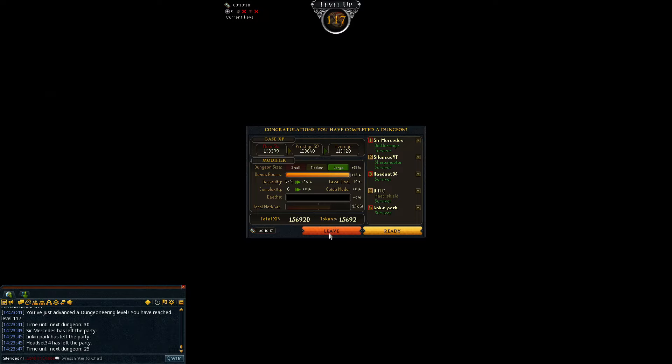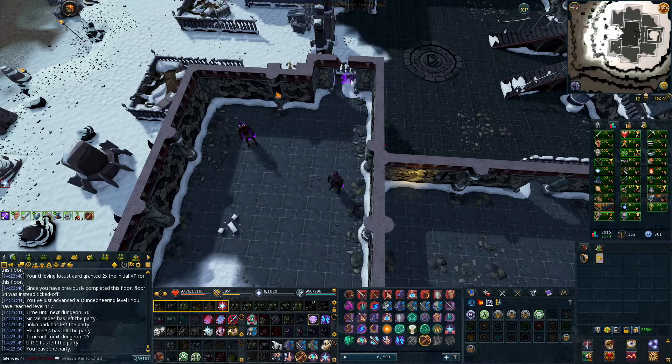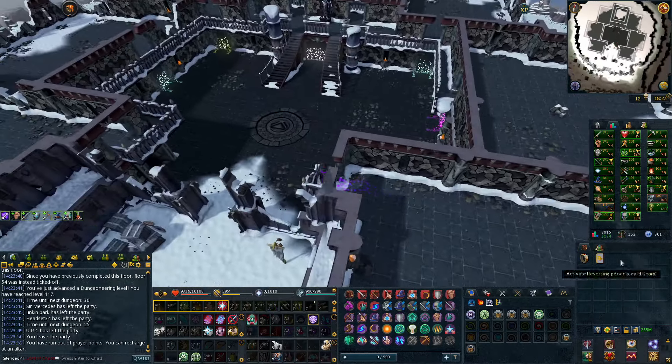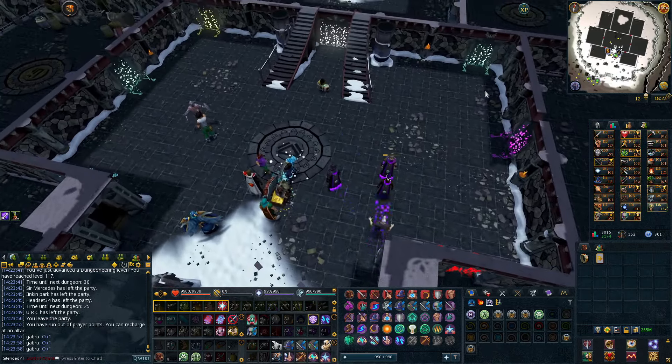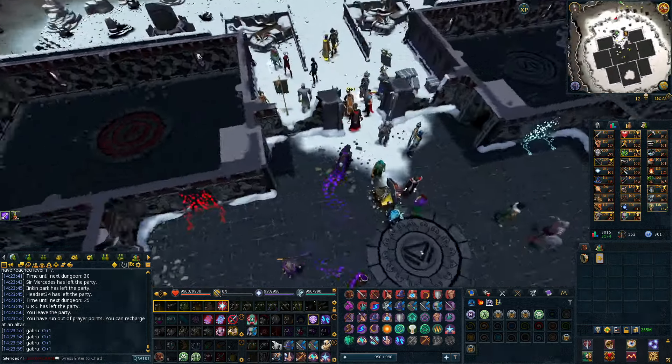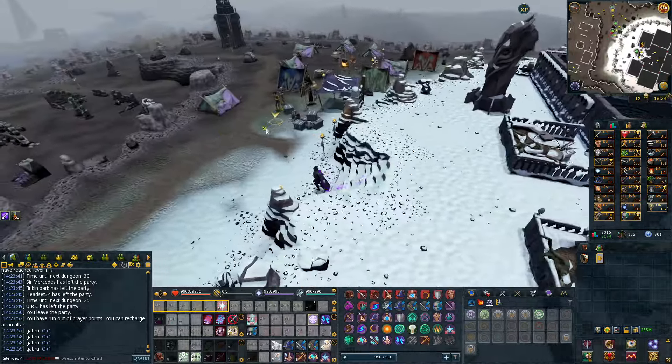Able to complete the floor in time for double XP, still getting 900k XP because I do have bonus XP. I used my Locust card for double XP and my Ibis card for 1.5 times XP. So Dungeoneering is actually pretty fast, especially since I realized that.